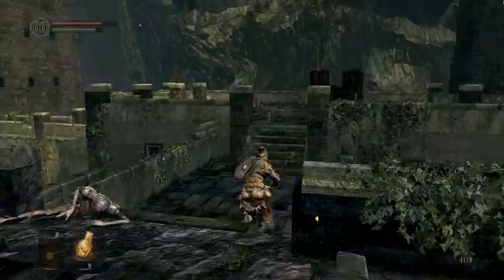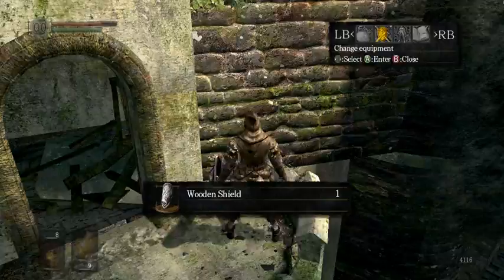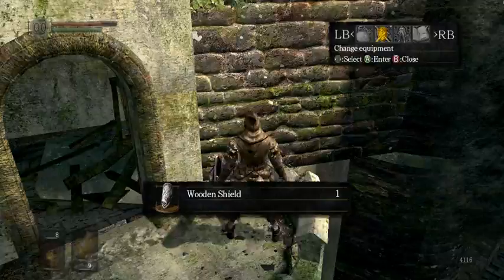The first shield is right in this room over here. It's better than your cracked wooden shield, so you've got to pick that up. And now enemies will actually bounce off your shield, depending on the enemy and depending on the attack.